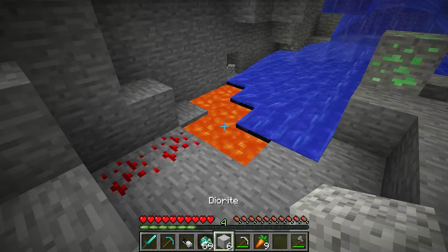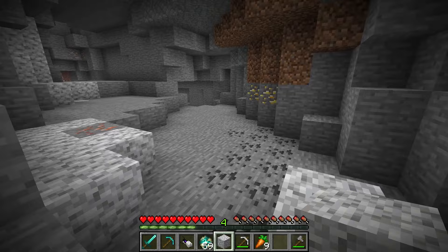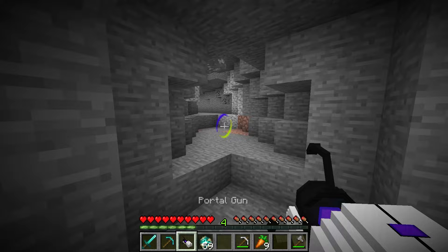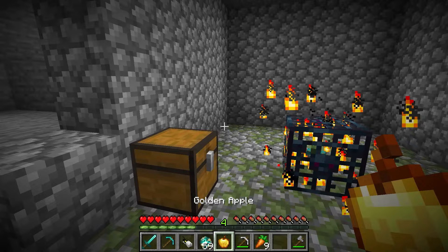Underneath is lava — they're falling right in. Hey, look at these diamonds — I finally found some, they're beautiful! Now I've crafted a diamond pickaxe. Whoa, so cool! It's sparkling. Now it's time to make a few other things: a diamond axe, and next I'll make a sword too. That sword is just so cool.